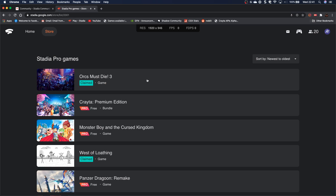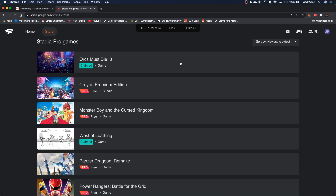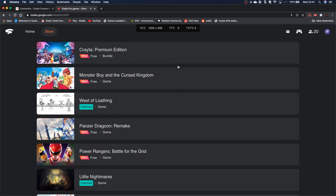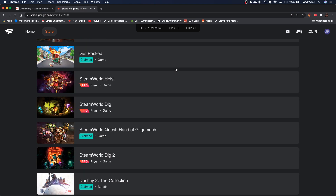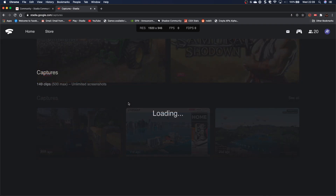One of the things with Stadia is that there are no installs and no updates. When you play these games you play them directly through either your browser, your Chromecast Ultra, or an Android mobile device. As you can see, I've got quite a few games in my library.